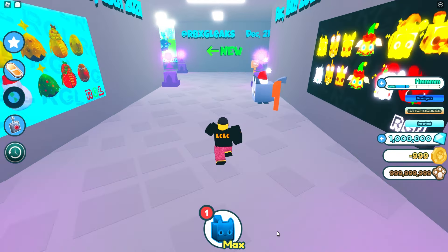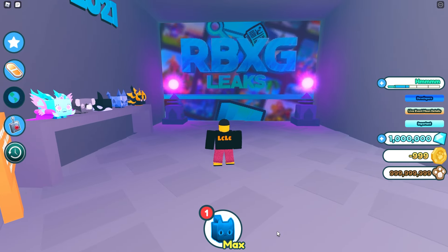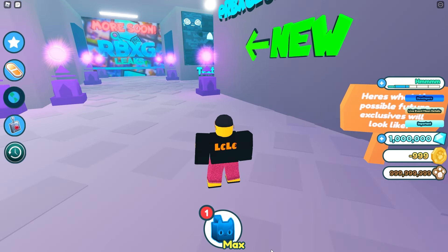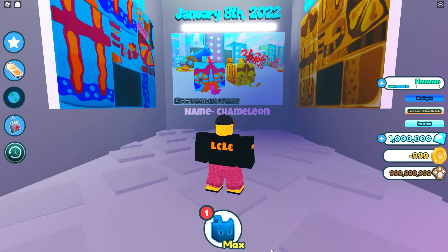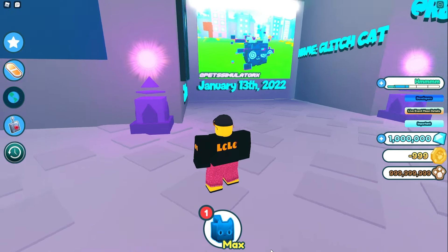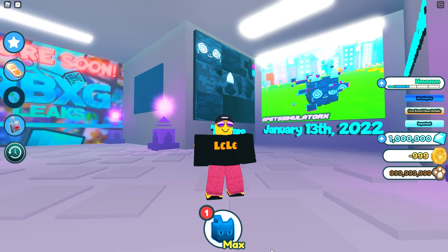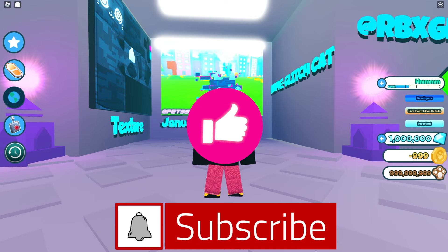The old Christmas leaks section has been rebranded - they are now called RBXG Leaks, so go follow them on Twitter. The brand new leaks down here include the chameleon, and on the left we have the texture for it - never seen them do this before. It's definitely a tech world pet coming in the final tech egg. And here is the Glitch Cat texture on the wall. Hit the bell to be notified as soon as I get any more news on the upcoming update, and drop a like if you enjoyed this video.